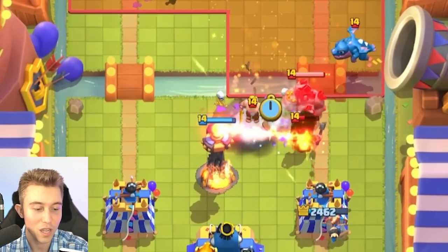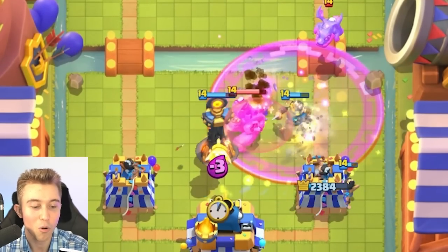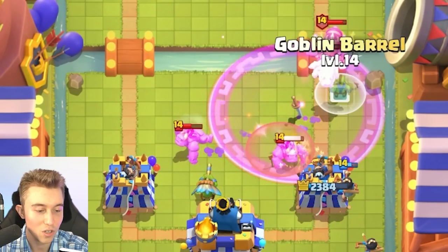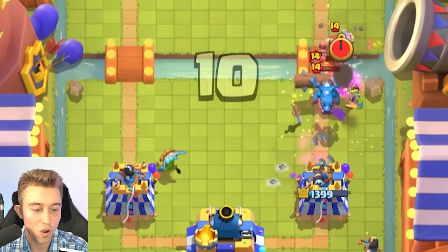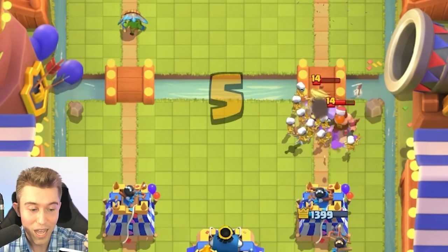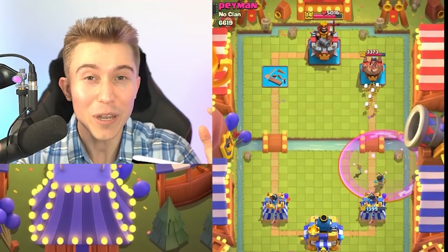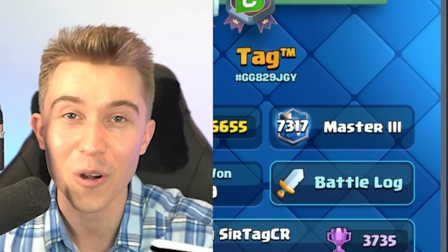I'm able to Inferno Tower here and kill all the stuff. Even if he makes a prediction barb barrel, it's not going to be enough. He has to go for a tornado to pull all the units near the inferno tower so the electric dragon can chain and reset it, but I can just stack up princesses and go in for a goblin barrel instead since it's faster to cycle back to it. We walk away with a very easy and clean defense. GG, well played. If you're lucky enough to play against a beatdown deck, you're probably going to beat them — and now after that dominant victory, we're 7,300 in the world.